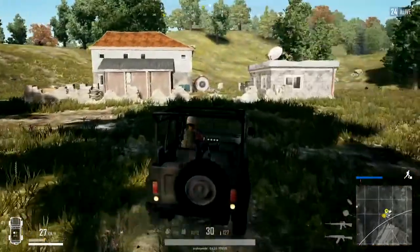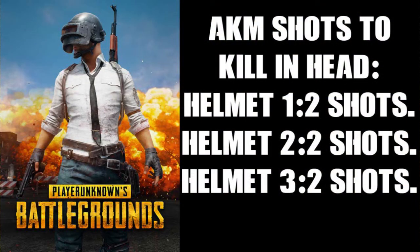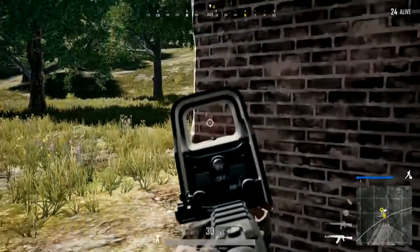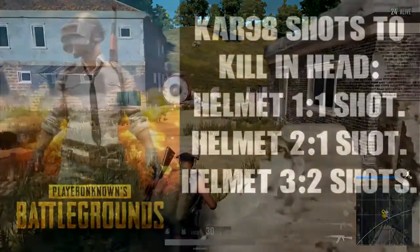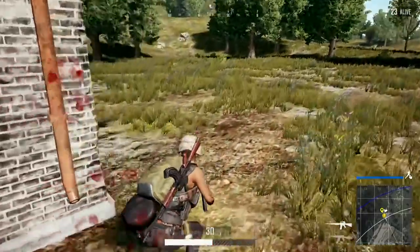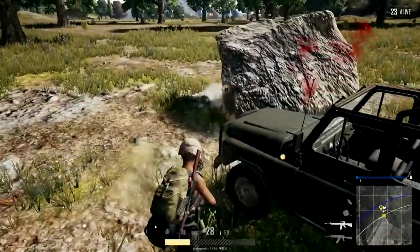If we're being fired at by the AKM and hit in the head, it'll take 2 shots to kill us no matter what helmet we've got on. With the SKS marksman's rifle taking hits to the head, it's 1 shot to kill with a level 1 helmet, and 2 bullets with a level 2 or level 3 helmet. The real value of a level 3 helmet comes against snipers — the Kar98 will one-shot kill through a level 1 and level 2 helmet but not a level 3. The supply drop rifles like the M24 and MK14 are the same, but the AWM is a monster — it will one-shot kill through anything.